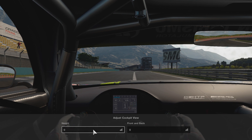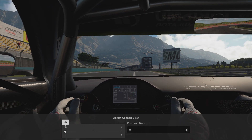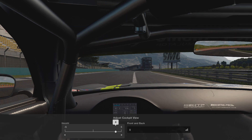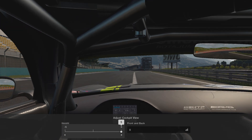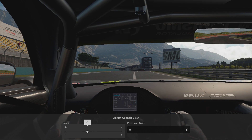Height is basically self-explanatory: you decrease the number and you're going to get lower down in the car; you increase it and you're going to get a little bit higher in your sitting position. I like to leave it at around zero.